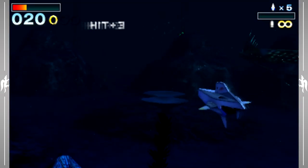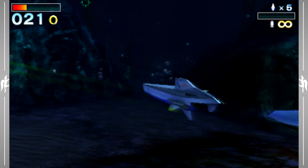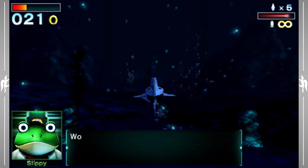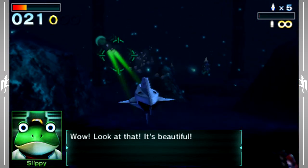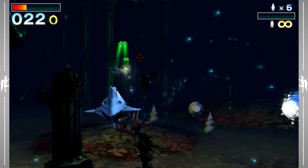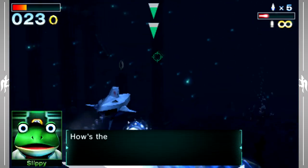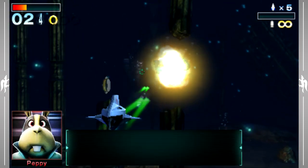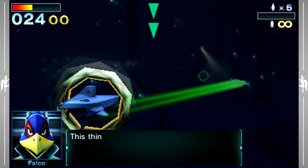And holy crap, I am doing really, really bad. I need to stop taking so much damage and just focus on surviving and not dying in this level right now. Normally I'm not like this bad at this level, but I guess I just made a few mistakes early on. Aquas is actually the first level we've encountered that only has a single exit. So pretty much no matter what we do, as long as we get to the end of the level and defeat the boss, we will continue on the hard path to Zoness.